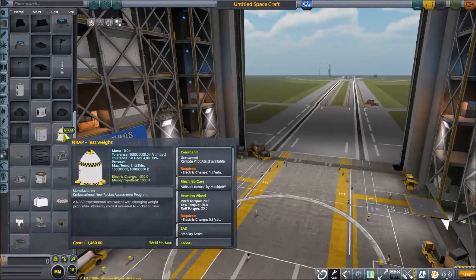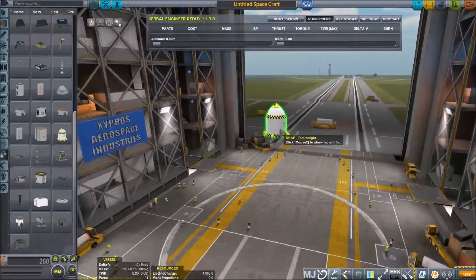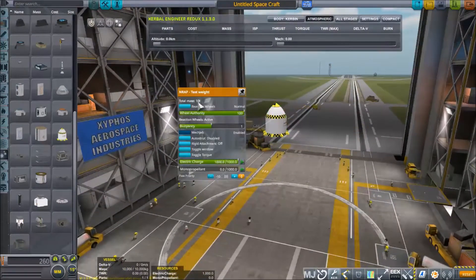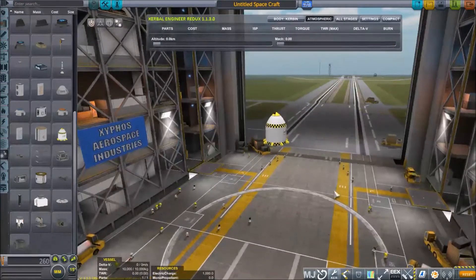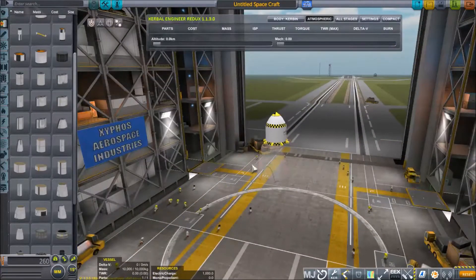I will be using the NRAP test weight, and it is set to 10 tons by default. I'm going to leave it there and add some rocket parts.